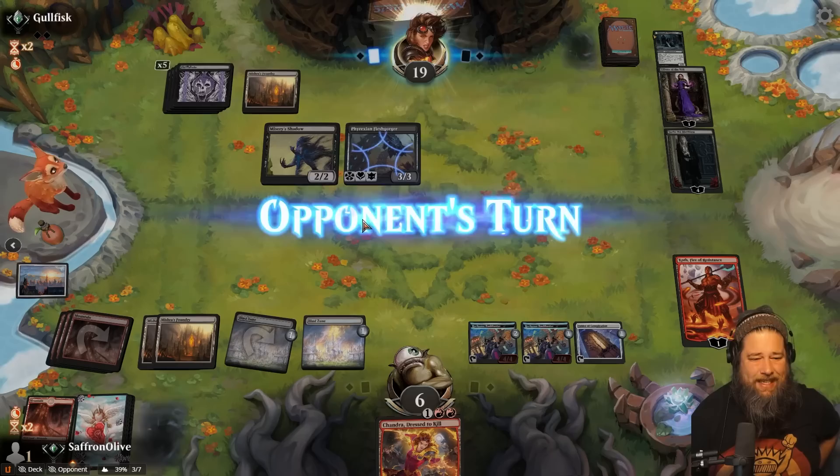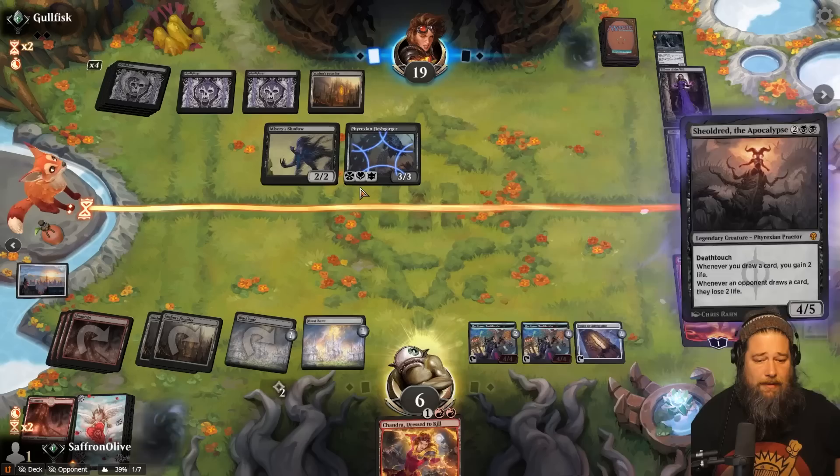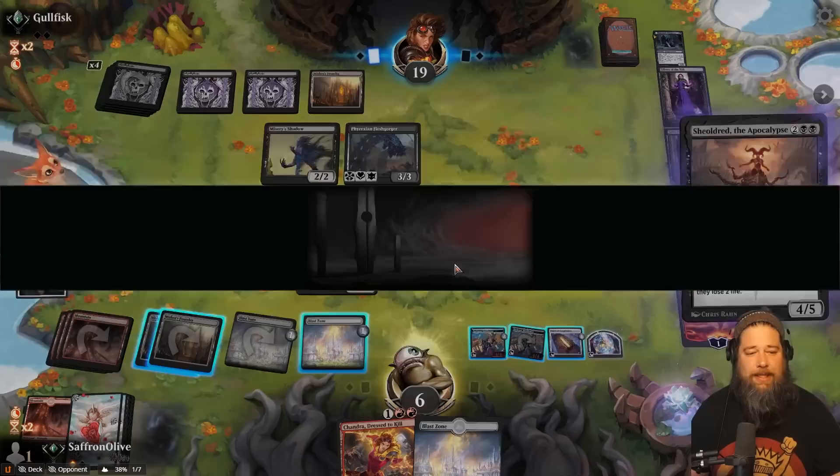Draw a Chandra. Bankbuster draws a Mountain. Drop to six. Play a Mountain, play Koth, kill the Graveyard Trespasser, discard a Mountain, pass the turn — but I don't expect this to keep us alive. Poundal land. Now we're just straight up dead dead, right? How many counters on Lily? One. Draw with Bankbuster. We gotta hit like Rebel Salvo. Blast Zone. Yep. So do we bring in Burn Down the House? Maybe it's worth it.